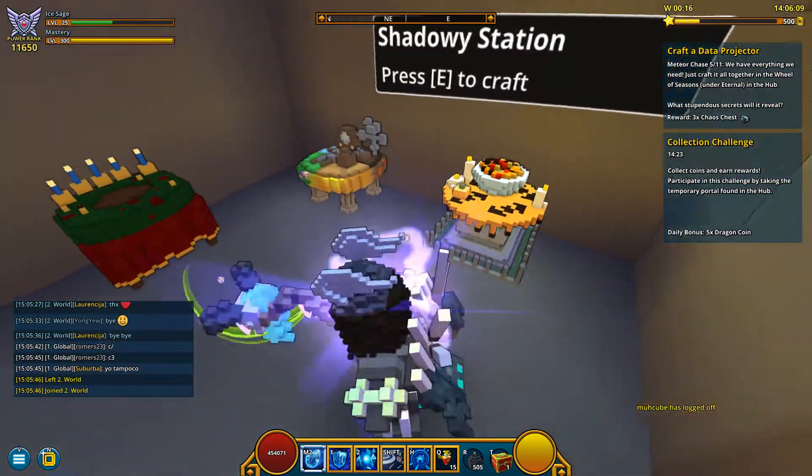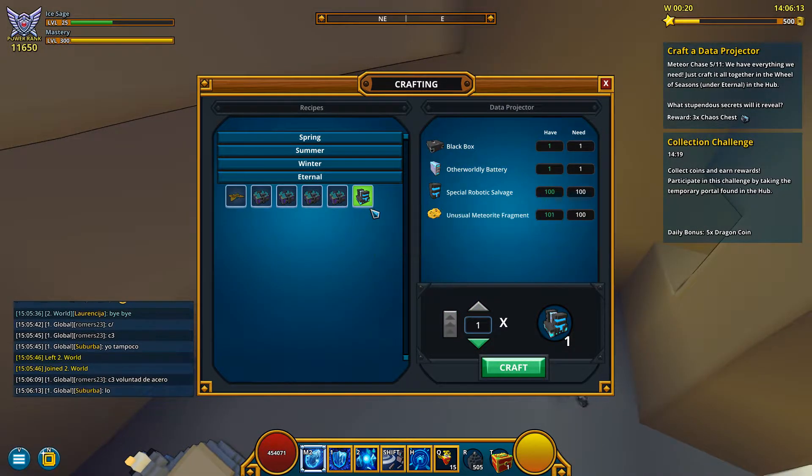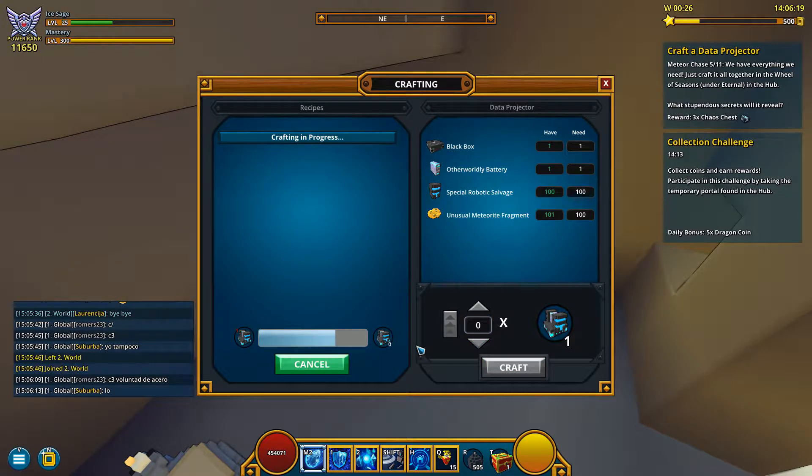After you get the fragments you need to craft a data projector. For crafting you need to go to the View of Seasons in the hub or in your club, and here you can see it — yep, you need 100 of them.